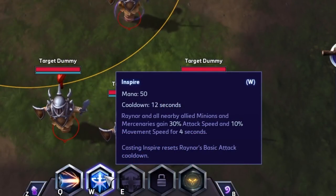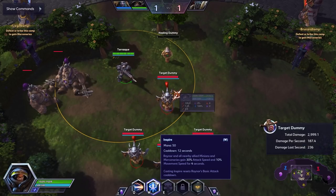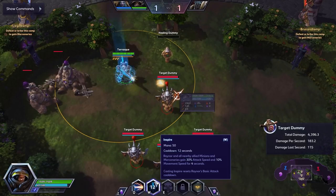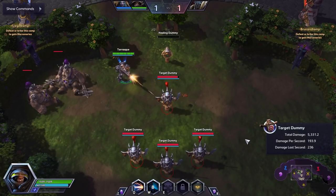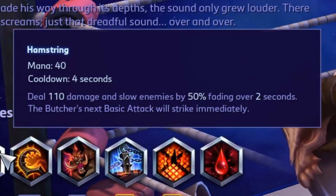Inspire provides Raynor and all nearby allied minions and mercenaries with 30% attack speed and 10% movement speed for four seconds. Casting Inspire resets Raynor's basic attack cooldown. What this means is you can actually attack faster than your auto attack speed - when you're moving in to auto attack, let that first muzzle flash go, then hit Inspire for a quicker auto attack on the other side. Not only did we increase our attack speed, we got a second auto attack out faster than we would have otherwise. This mechanic - canceling the cooldown after the attack to get more auto attacks out faster - is also present on Butcher's Hamstring, listed as 'Butcher's next basic attack will strike immediately.'